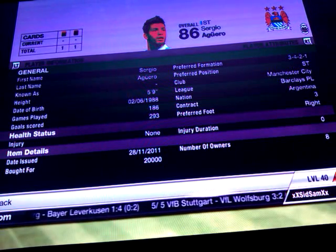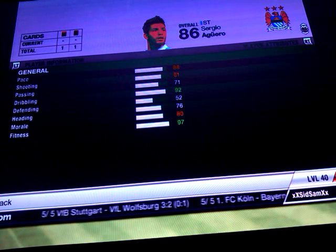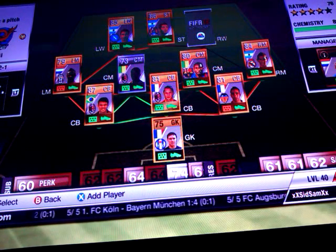Moving on to our striker — we have Sergio Aguero, picked him up for 20k. He has 88 pace, 81 shooting, 71 passing, 92 dribbling and 76 heading.